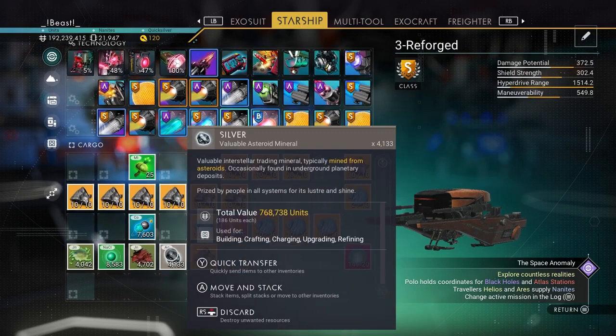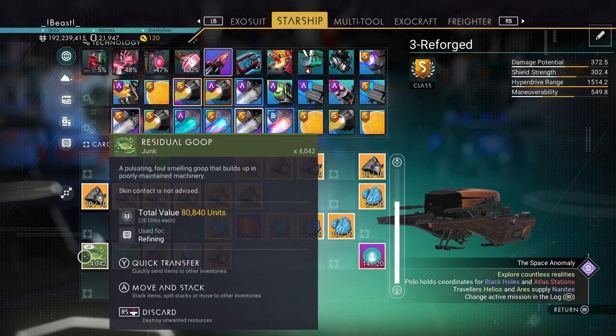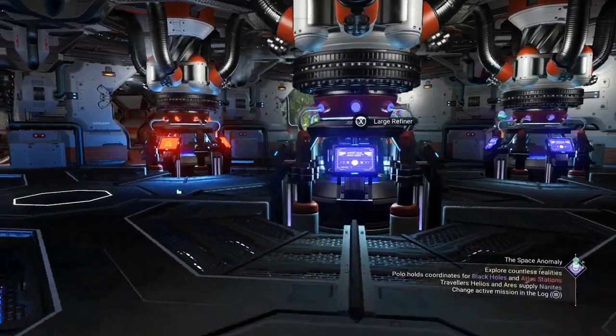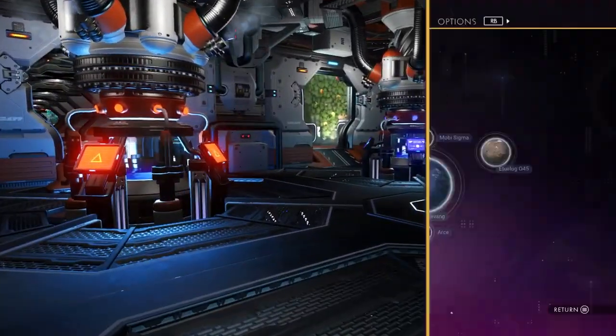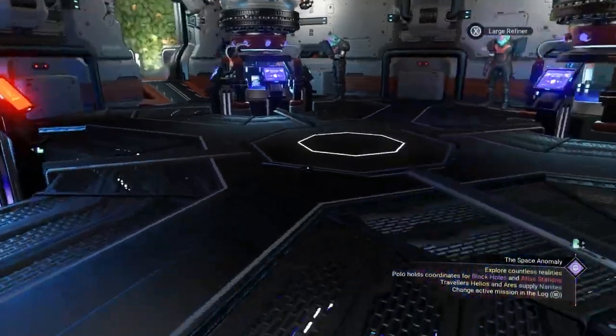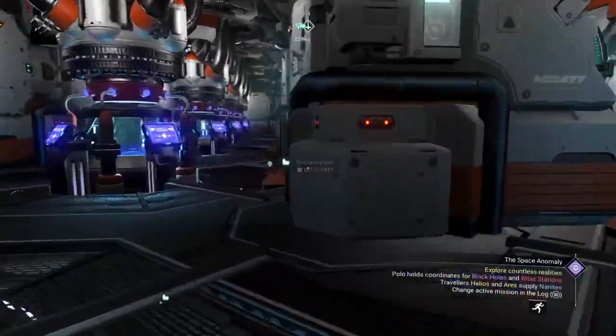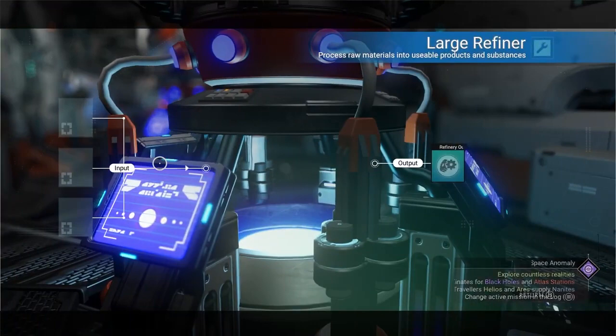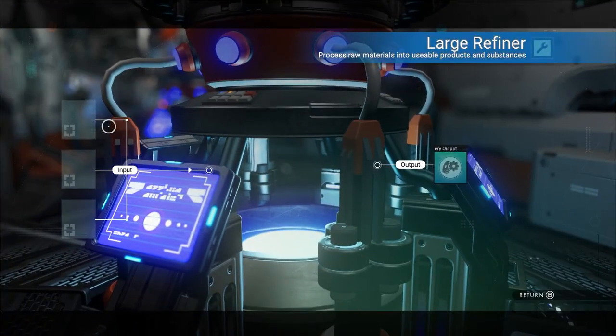I'm also going to go ahead and smelt this down — this is my smeltery ship. And we still have 4,000 residual nanites. So we may still have a couple few thousand nanites here to just be getting smelted out. We had like 14,000 at the beginning, so we did get like a good 8,000 here. Go ahead and leave a like on the video if you enjoyed it. Thank you.